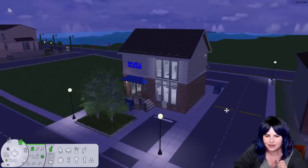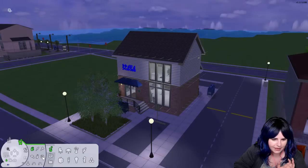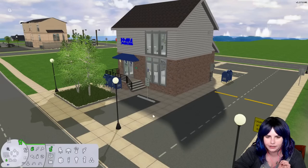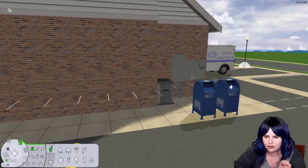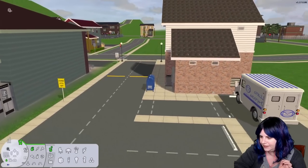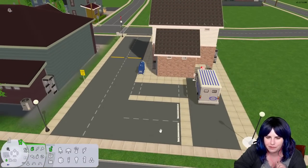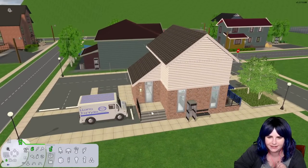Back to the post office — it kind of looks the same as the old one but I made it bigger. I made a drive-thru area where you can drop off mail without parking, plus a little 10-minute parking so you can run in quickly. In the back there's a loading area where the mail truck comes to drop off packages, and there's more public parking back there too.